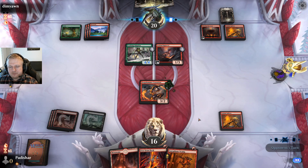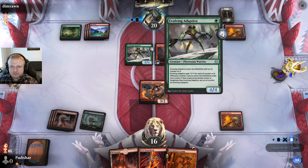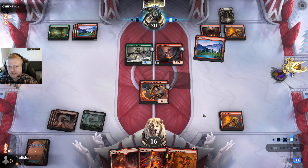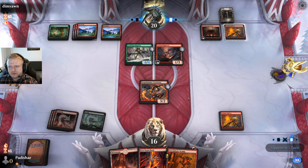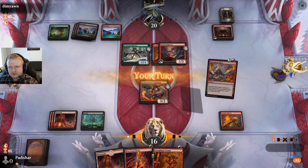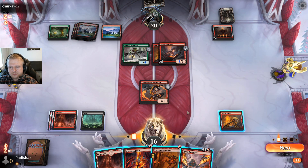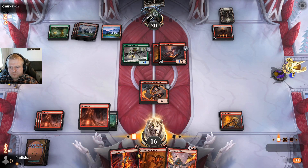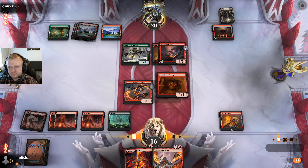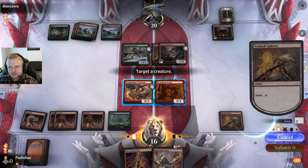I have no offensive game plan currently — I can only try to defend, but they have an ever-growing creature and I'd need two cards to get rid of it. They have infinite card selection thanks to the Reservoir and graveyard combination. I don't really think this is gonna end well for me, but I'll try. I'll do this here.